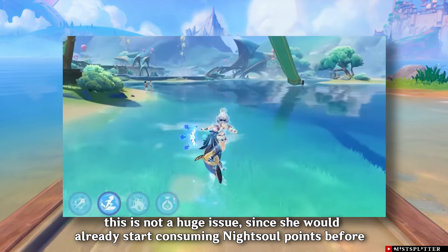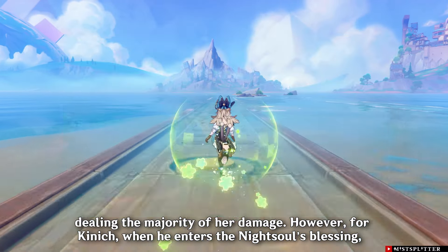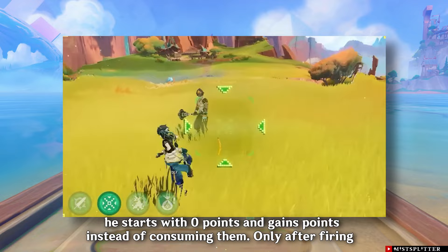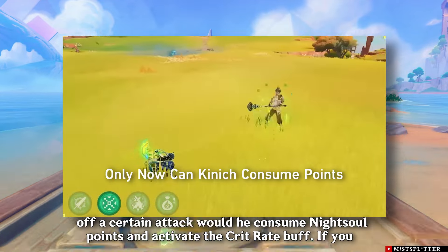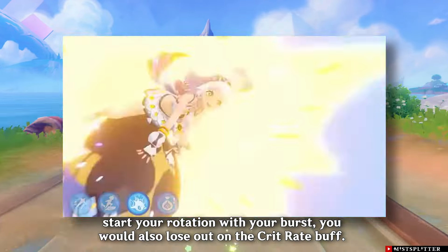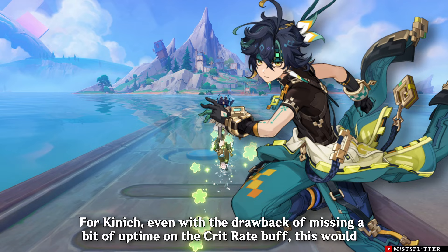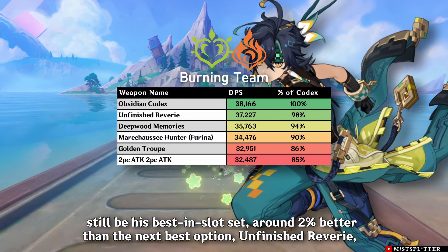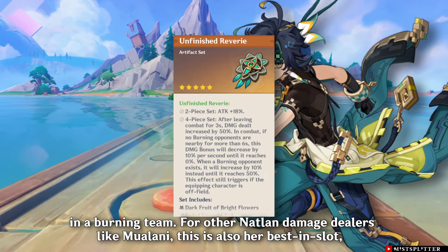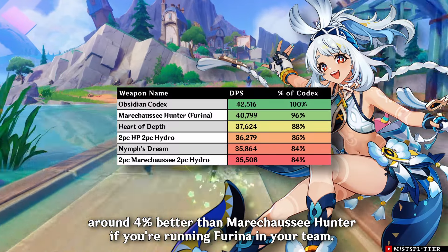For someone like Mulani, this is not a huge issue since she would already start consuming night soul points before dealing the majority of her damage. However, for Kinich, when he enters the Night Soul's Blessing he starts with zero points and gains points instead of consuming them — only after firing off a certain attack would he consume night soul points and activate the crit rate buff. If you start your rotation with your burst, you would also lose out on the crit rate buff. Even with this drawback, Obsidian Codex would still be his best-in-slot set, around 2% better than Unfinished Reverie in a burning team. For other Natlan damage dealers like Mulani, this is also her best-in-slot, around 4% better than Marechaussee Hunter.